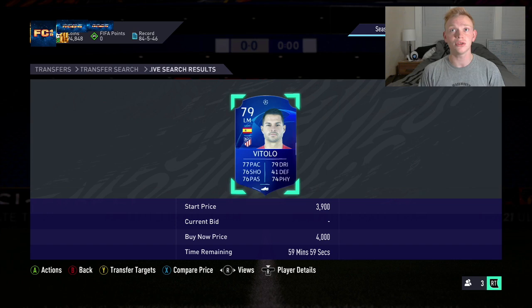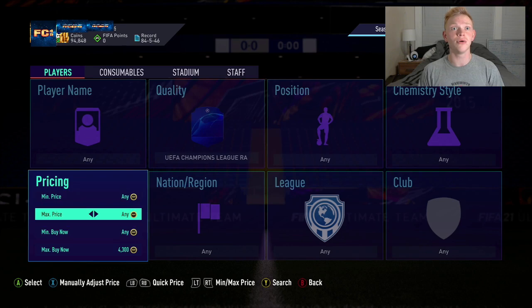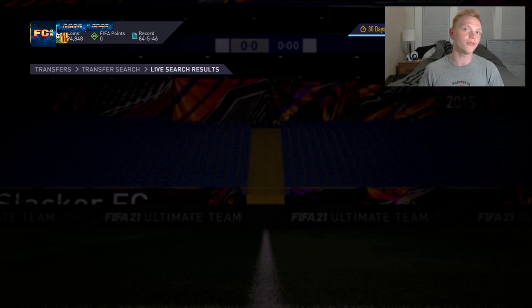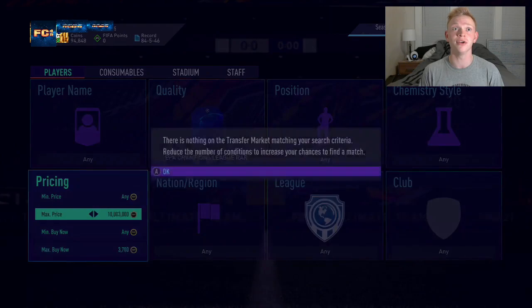With this filter you can get any Champions League rare card. If we check the prices, they're pretty much all going for 4,000 coins — like instantly they'll sell for about 4,300. So our first filter here includes all the Champions League rare cards and you can sell them for about 4,200 to 4,300 pretty consistently. You can snipe these at about 3,700 coins.